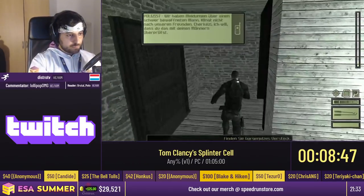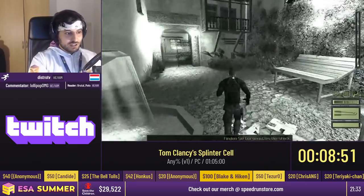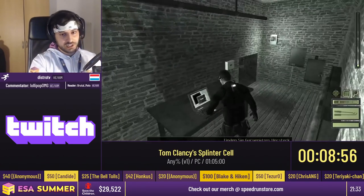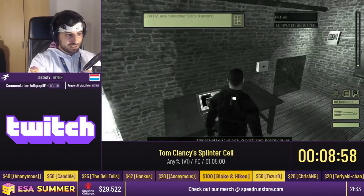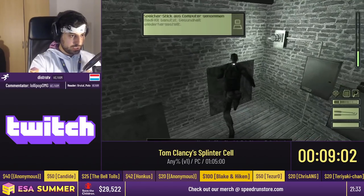We have to go past this closed gate. Instead of panicking, we roll into a secret hidden room and hack the computer, which opens the gate. We also pick up the medkit to heal ourselves, because there are going to be a bunch of enemies and I'm very likely to die otherwise.